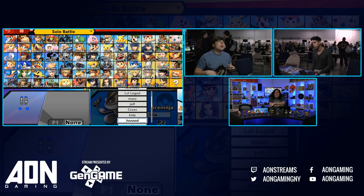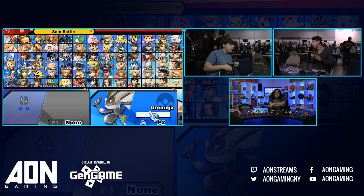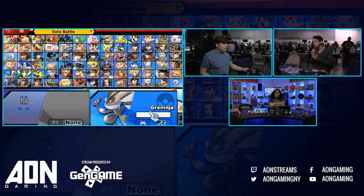Greninja. So it looks like we're going to have Venia, the best Greninja in New York, one of the best in the world I'd argue, on stream against Ippo, the Cloud main that we saw earlier.